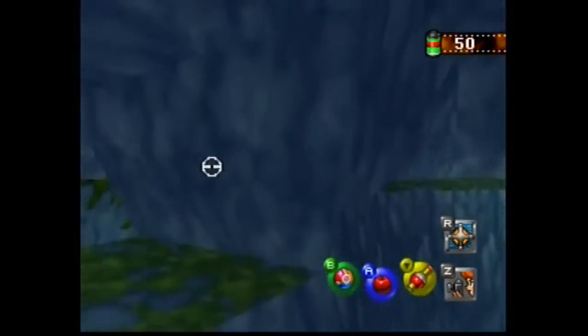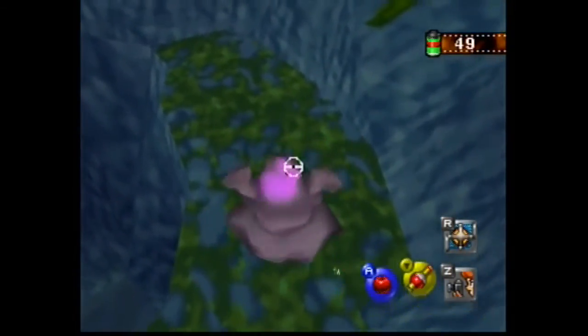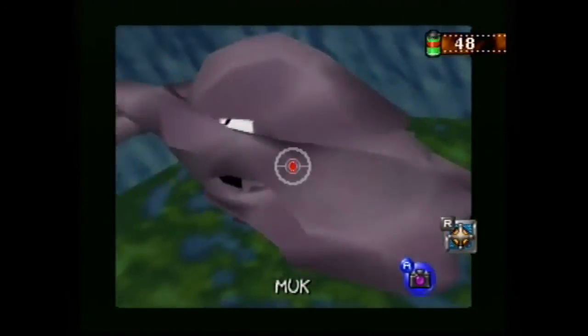Just like that Charmander group photo. That's all for today. Check the description below to find a link to another Pokemon Snap How To. Thanks for watching and Retro On.